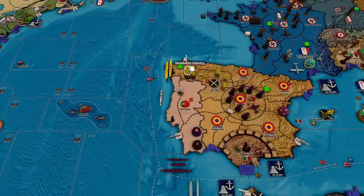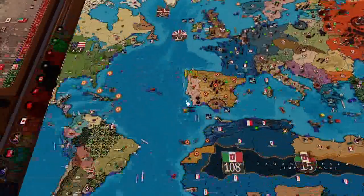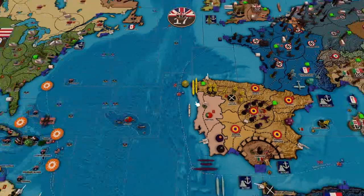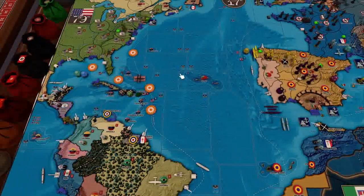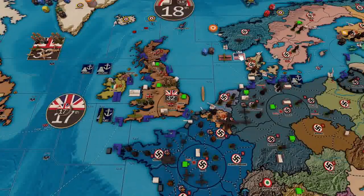Spain - nothing's going on. We'll just roll our recruitment die for Spain and then we'll be on to the real German turn. Rolling a 4, but I only have 3, so 4 is no good. Okay, so now we're into attacks. Of course these guys are going to raid.